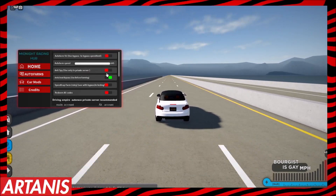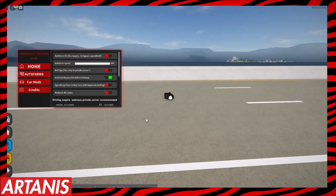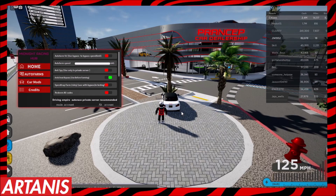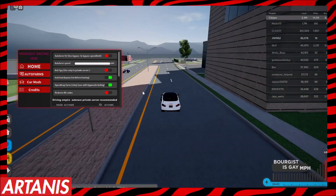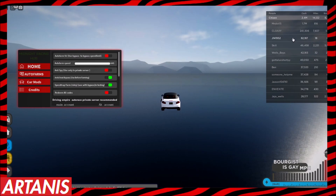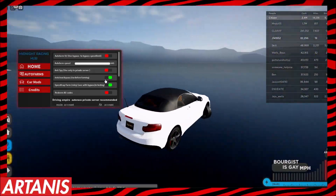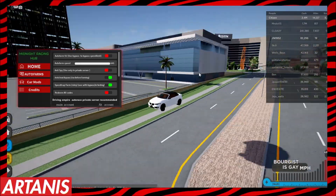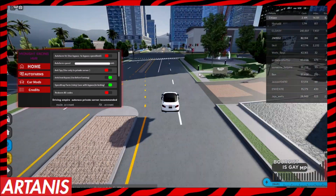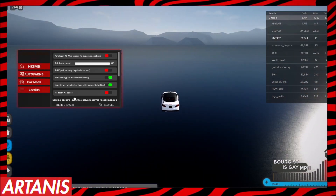We've made a good amount of money in about two minutes. We're going to try the speed trap auto farm. Note that once you have the anti-cheat bypass on, you can't drive your cars and the speed trap auto farm won't work properly, though it'll still work. The speed trap extra cash is patched, so honestly the best way to make money is the auto races or the premium script available in the Discord server.